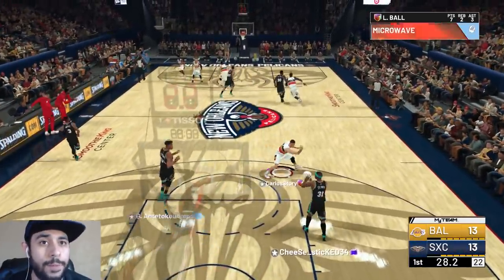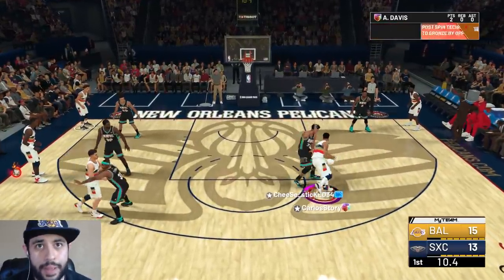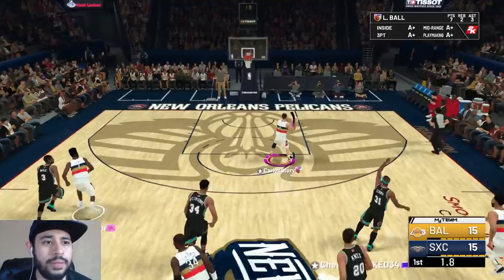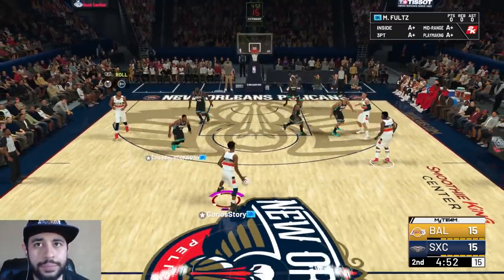I wish Lonzo finished like that in real life because that boy be missing some layups. Barbecue chicken alert right here — Anthony Davis being guarded by Giannis. Hit him with that spin, he can't guard you AD! Nice little steal, give it to Lonzo — Lonzo finish it. Okay, that was bad. So we got the bench in.